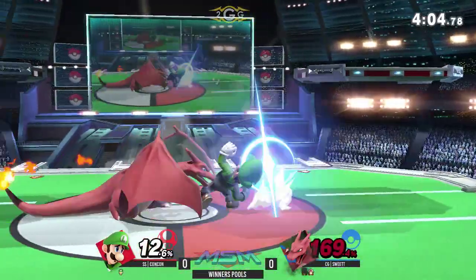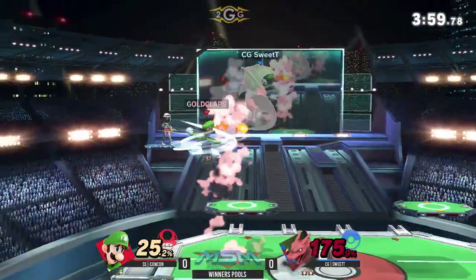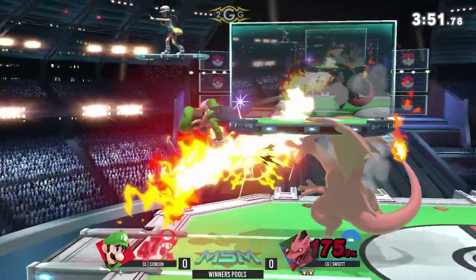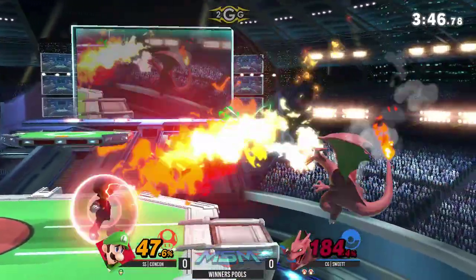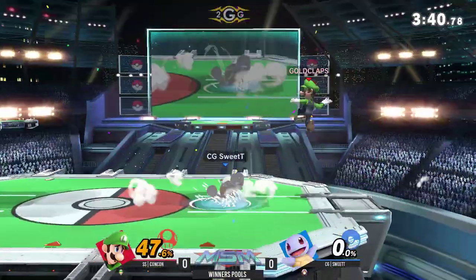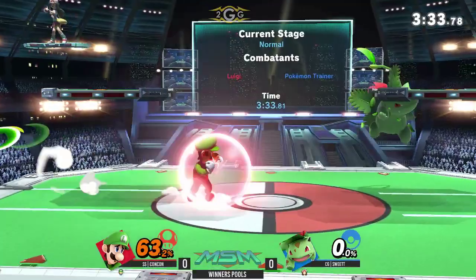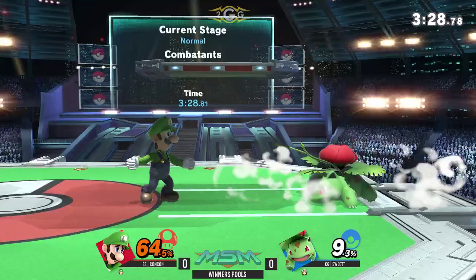He likes to go for the down B off of that. He's not going to find it, so he goes for the Nair instead. I'm so surprised that Nair hit — that was such a late hitbox. He tries grabbing him, but he spot dodges the grab. Ultimate spot dodges? No — it's ultimate grabs being bad. That happens so much in this game. I feel like that only worked because Luigi's grab has a little bit of startup to it as opposed to every other grab.